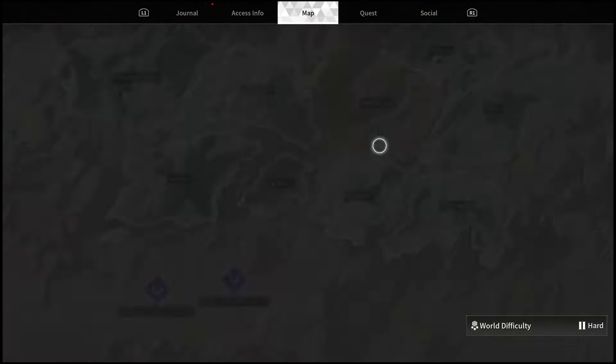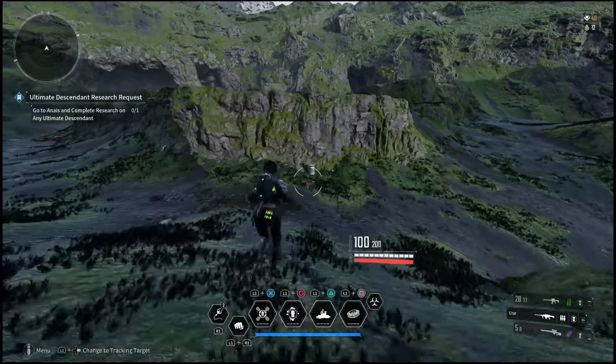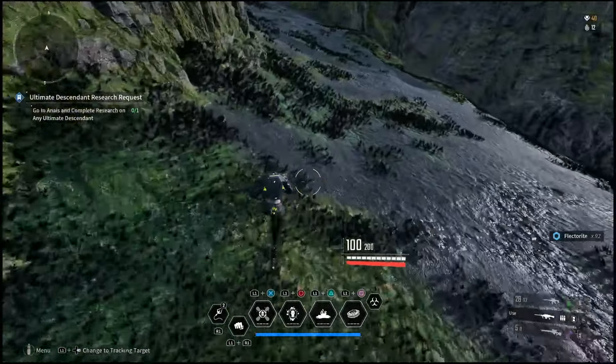Now, if you ever hit your scan button, you can actually find these chests — it'll come up with a white diamond and show you exactly where they are. So if you come to the observatory spawn point, right off the spawn, you're going to find a munitions box right here.